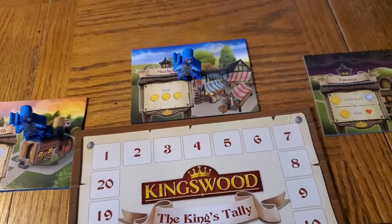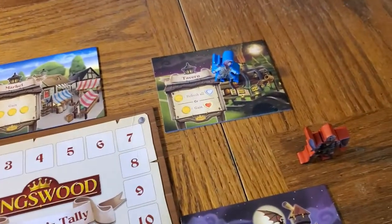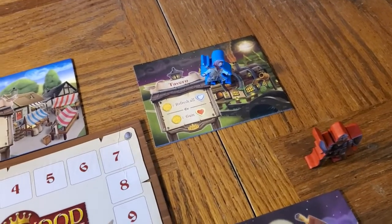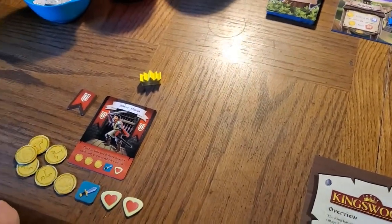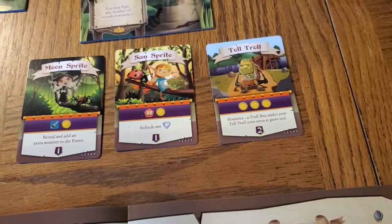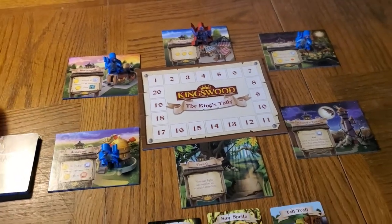Now I can move adjacent for free to any non-occupied location. I'm going to move to the tavern for free. Now I can take the action at the destination as well. I can choose to pay a coin to refresh all my hearts — all my hearts are currently refreshed, how heartening — and then spend a coin to gain a heart. I'm going to do that. Now I have two coins available for use during my attempts to compete against these monsters, all of which require different resources to be either exhausted or expended in order to be defeated. The final action is: if the guard is off the table, you place them where you started. And that's the end of one player's turn.